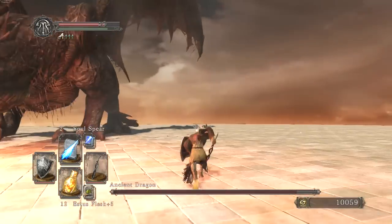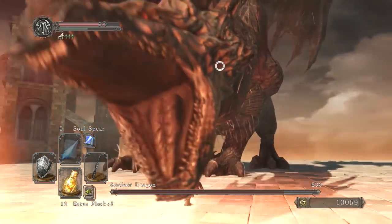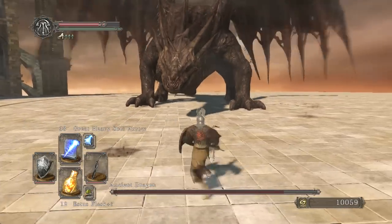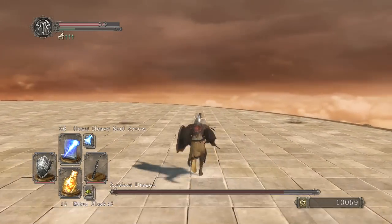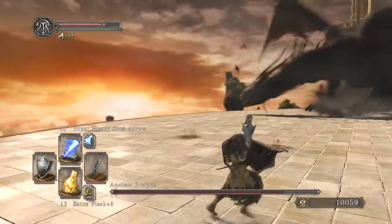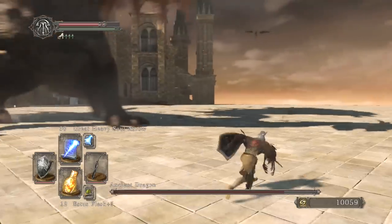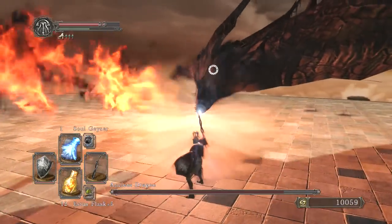After we attack, we run out towards his face, and when he does his little fire breath, we're going to come back in and hit him some more. Now that he's done, we're running back out again. Hopefully he'll shoot some more fire. Oh, he's going up in the air, so we're already really far away — we can just run even further away. I have the stamina ring on, the one that makes stamina regenerate faster, which is pretty useful because you want to make sure that when he goes up in the air, you've got full stamina.